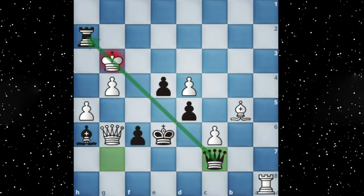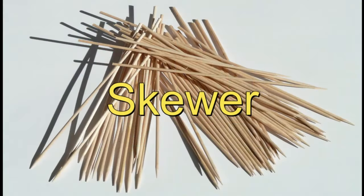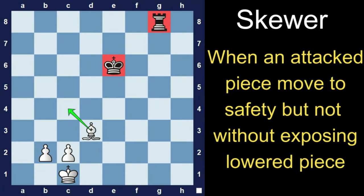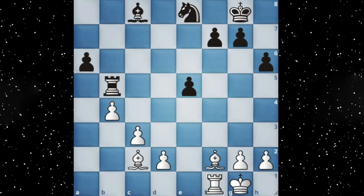Now we will learn about a skewer, which has a fun definition. A skewer occurs when an attacked piece of higher value moves to safety but not without exposing a lower value piece. Look at this example — white has taken advantage of a skewer by playing bishop to a fork. If you move the rook, you are going to lose the knight, and if you don't, you're just going to be in an exchange.